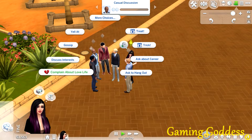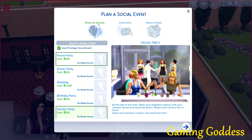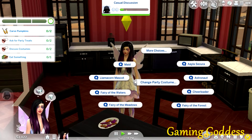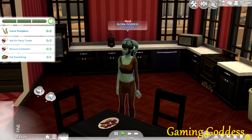Aside from the new items, we also have a few new interactions. We can trick sims or give them treats. The best part about this stuff pack is the spooky parties our sims can now have — this is a really cool feature in my opinion. We have a lot more costumes to choose from when throwing a spooky party than we do in the actual Create-a-Sim category of the game.